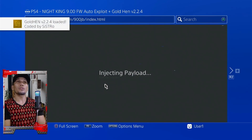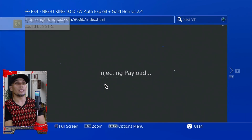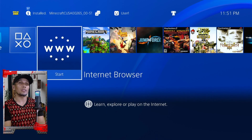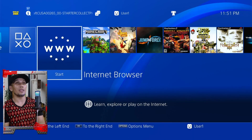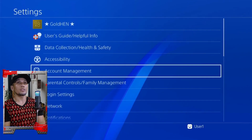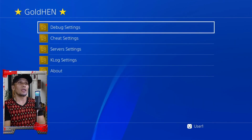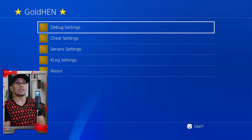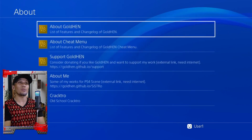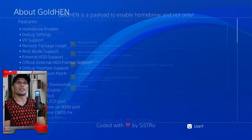The good thing about this tab is that it will automatically load the latest GoldHEN — you don't have to choose which version to load. It saves so much time and it is a lot simpler and more stable. In the Settings you can find GoldHEN and will find the new settings or tools for this new version.